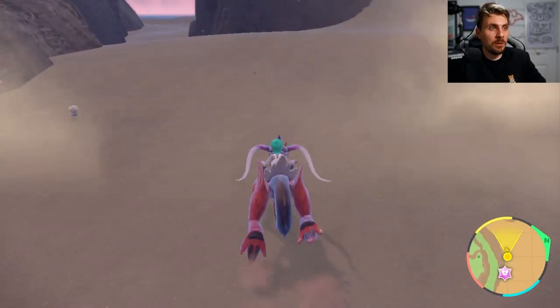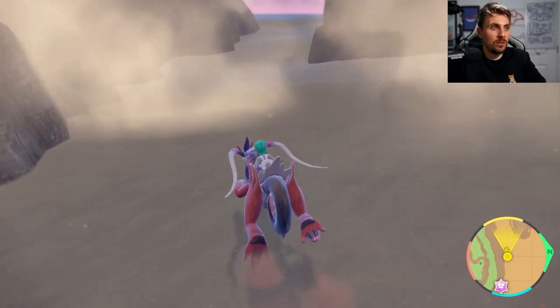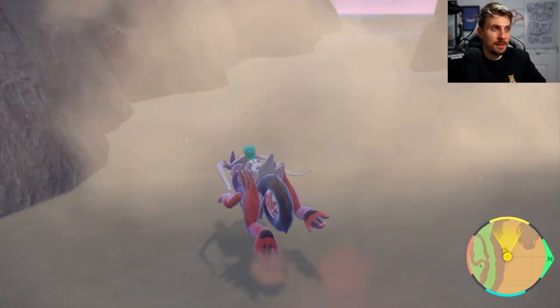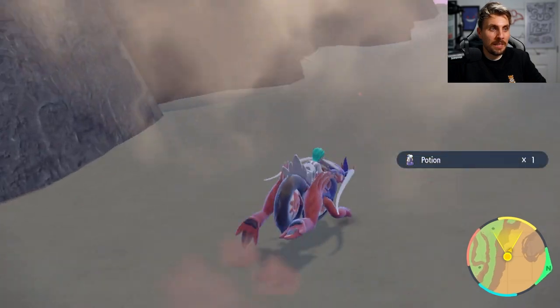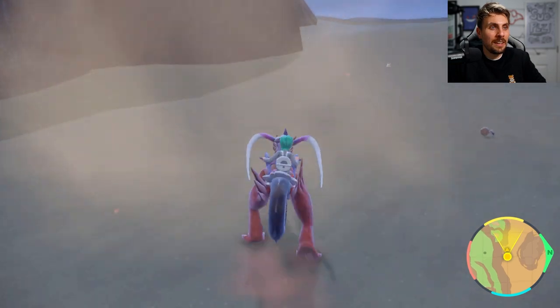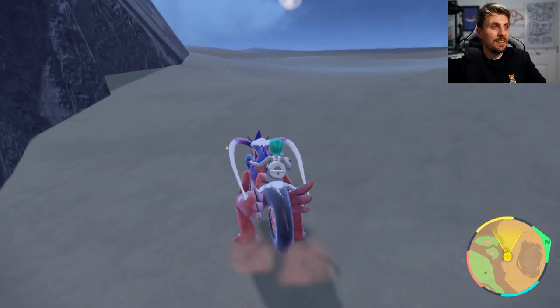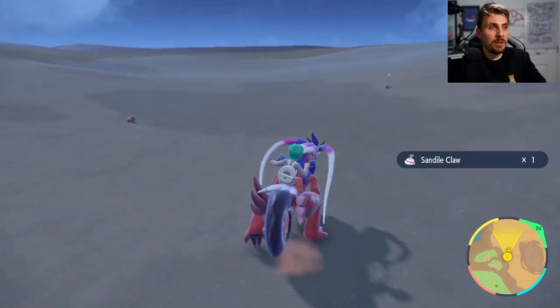Having something like this where you can spend half an hour and get enough money to EV maybe one Pokemon is a great resource. It's not taking a lot of time out of your day, and you're going to find a bunch of useful items. You're literally just wandering through the desert and picking up anything that's shiny or looks like an item. Once you've done one sweep of the desert, you can just use the dateskip glitch.